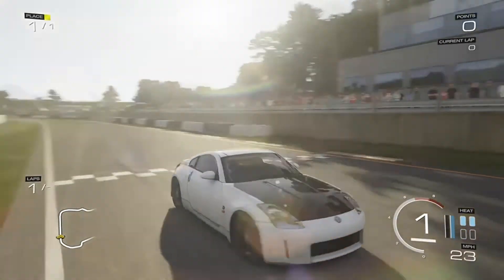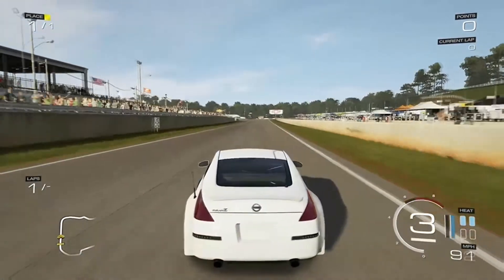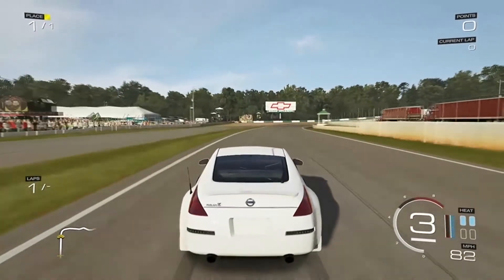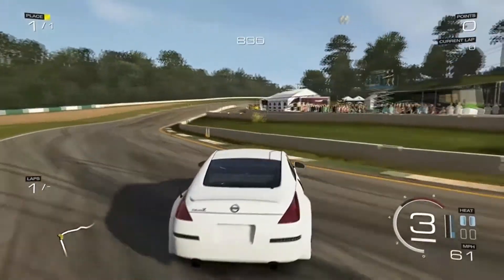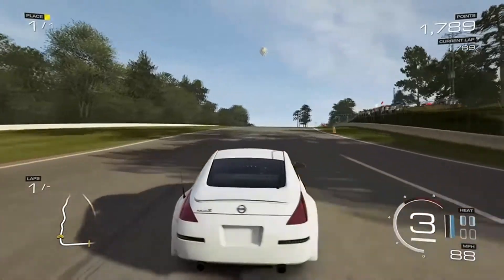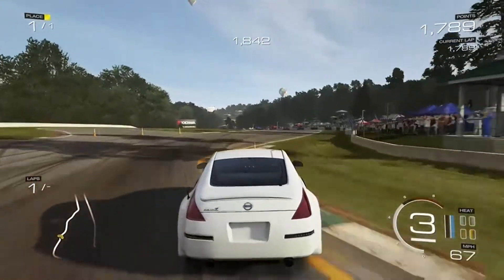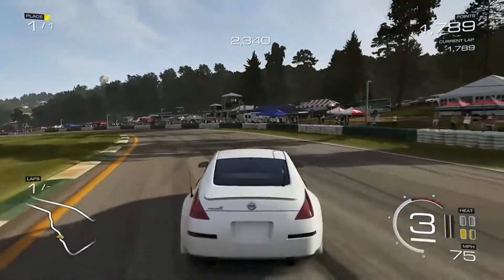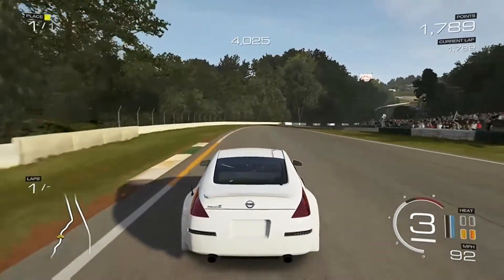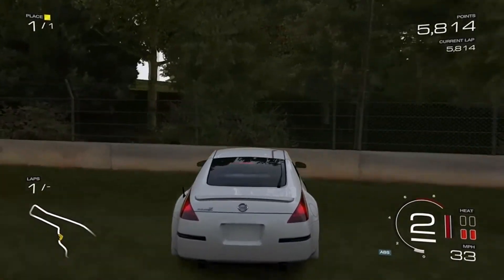Hey guys, welcome to the track. We've got our nice looking 350z here and we brought it to Road Atlanta. I haven't been drifting on Forza in quite some time so it's gonna take a little bit to get used to. This track is pretty narrow in terms of width, so it's not going to be too forgiving if I mess up a drift — I'm probably going to wall, and there's that wall.